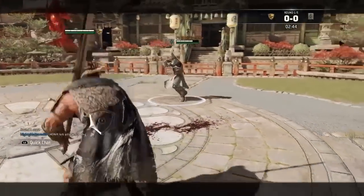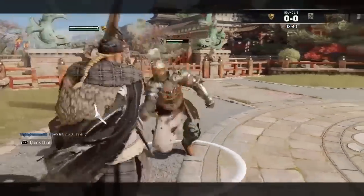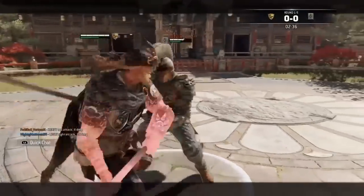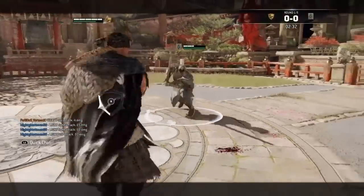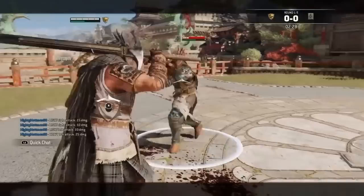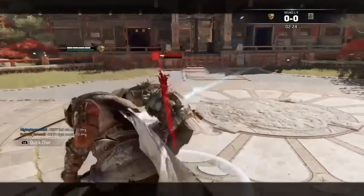Highlander was released in Season 3 of For Honor, and whilst looking the part of a great sword-wielding badass, Highlander had a difficult time opening opponents and dealing damage. Along came Season 5, and Highlander got some changes, such as new fast flow offensive stance options, stamina cost changes, and a damage buff all around, meaning there was now a reason to carry around all that steel.